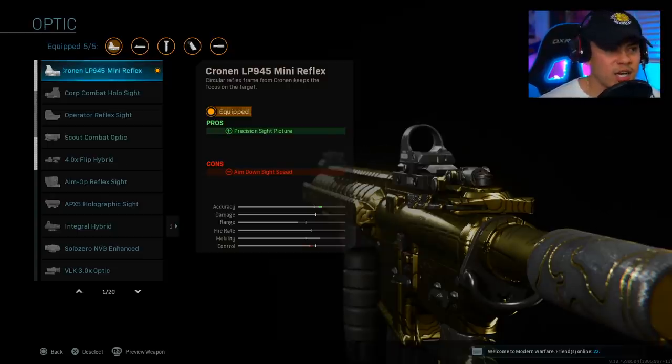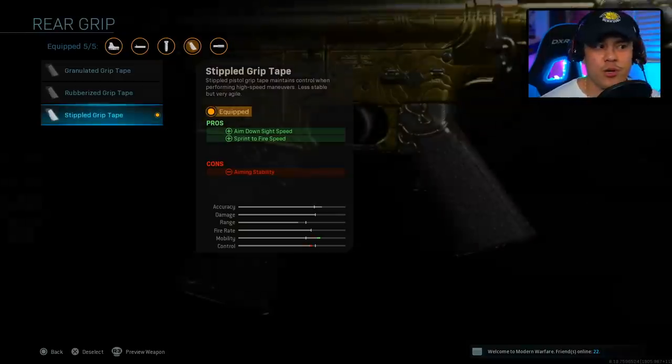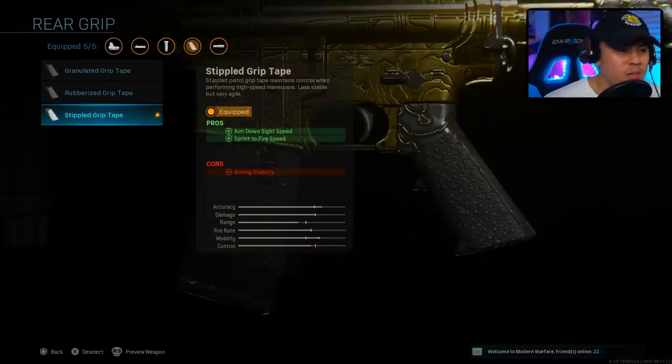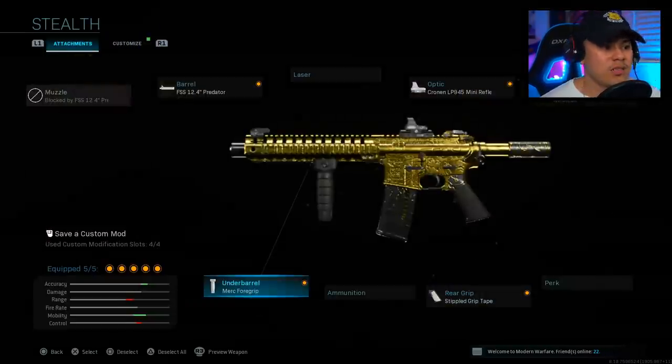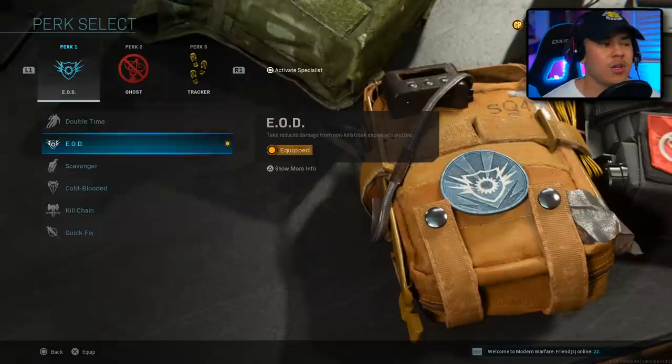For the stock, I'm running with the no-stock attachment. This gives us more movement speed because we're going to be flanking frequently and moving around the map a lot, and that aim-down-sight speed is also a plus. For the rear grip, I'm running the stippled grip tape — this gives that aim-down-sight speed as well as sprint-to-fire speed. When flanking, we're more than likely going to come across enemies unexpectedly, so stippled grip tape is very important. The underbarrel Merc Foregrip gives better accuracy at both long range and close quarters.